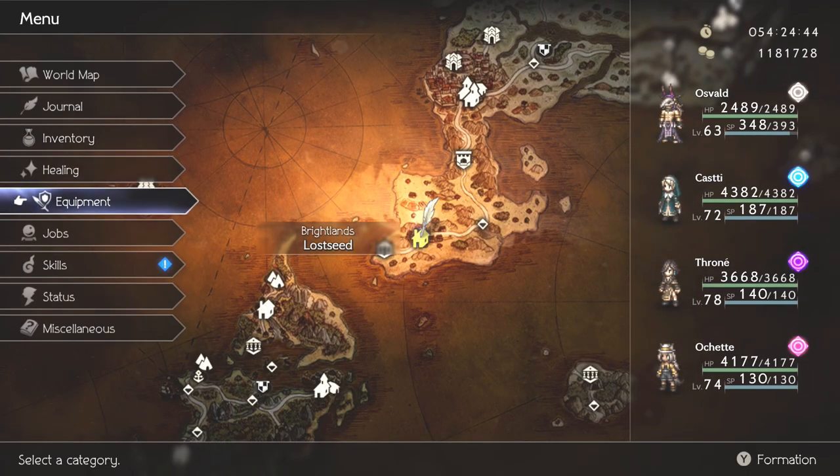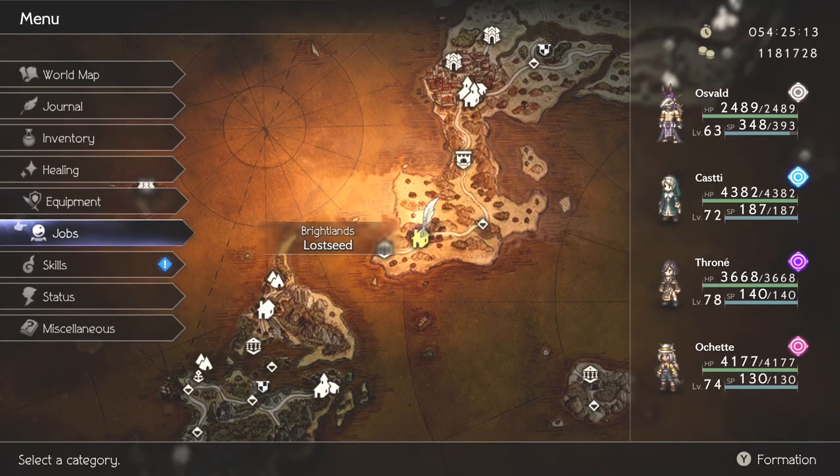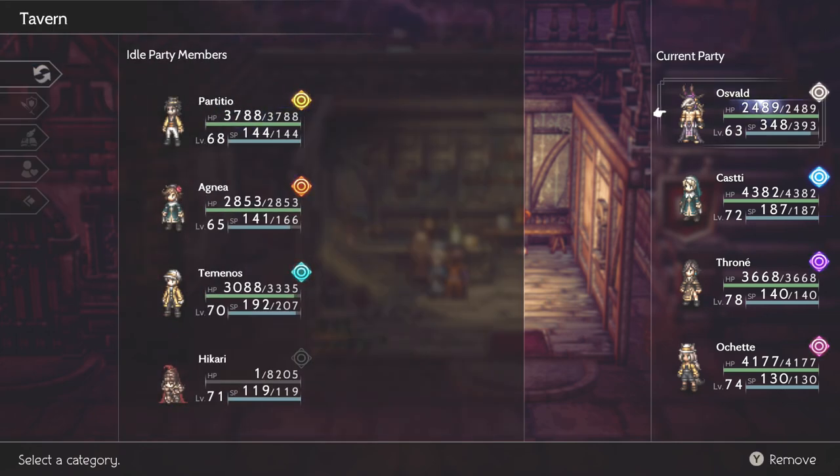I'm going to go through each party member. The first character is Oswald — a very important character and one of the primary damage dealers. The primary damage dealers for this video are Oswald, Throne, and Hikari. The characters you see right now are for the first phase, which is going to take longer. It has more HP than the second phase, but it's probably the easier of the two. The second phase is much shorter but not necessarily easier.